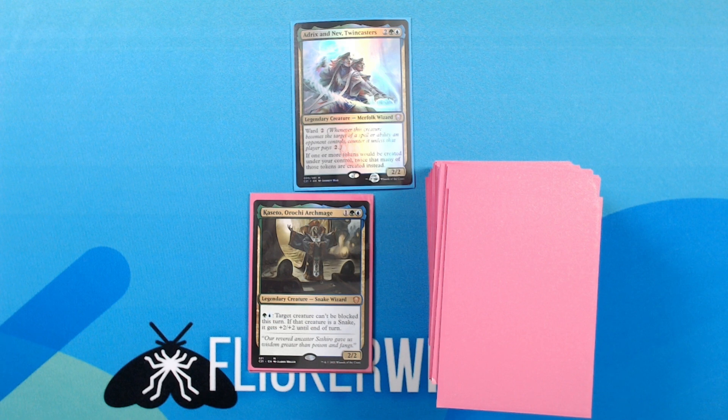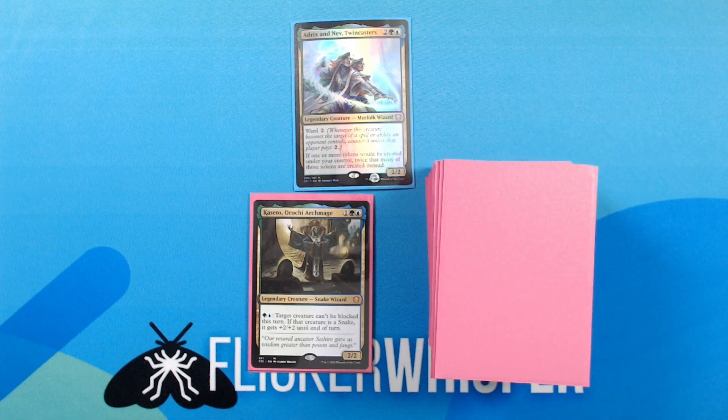Kaseto, Orochi Archmage — 1 green blue for a 2/2 Legendary Creature — Snake Wizard. Green, blue: target creature can't be blocked this turn. If that creature is a snake, it gets plus 2 plus 2 until end of turn. I've kept this one in essentially to be a repeatable Rogue's Passage. That second ability doesn't really do anything unless it's targeting itself. I've left it in here because the ability to make your creatures unblockable is still pretty good, but I would be open to replacing this card if I can find something better.